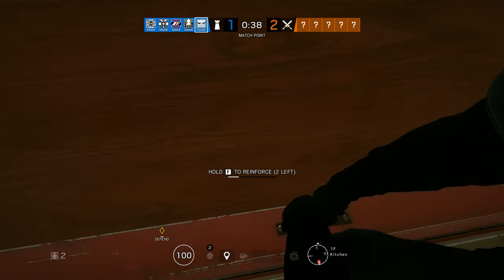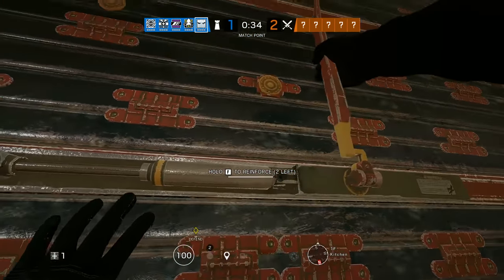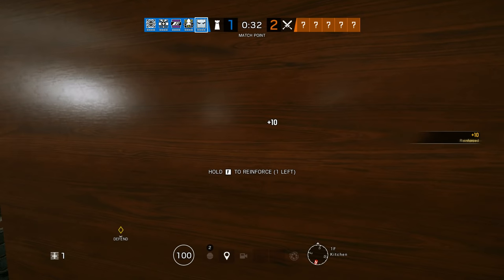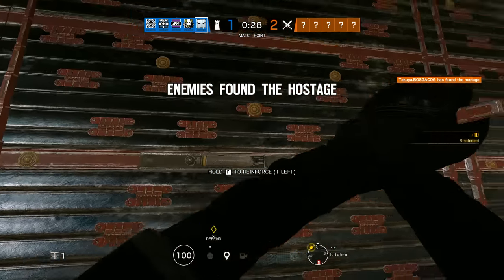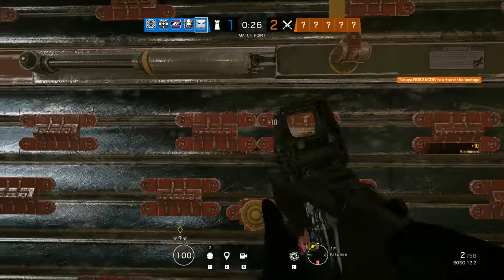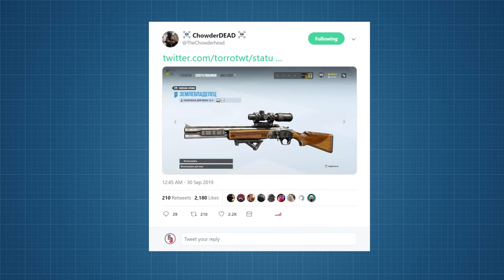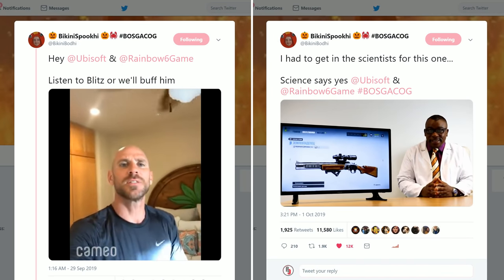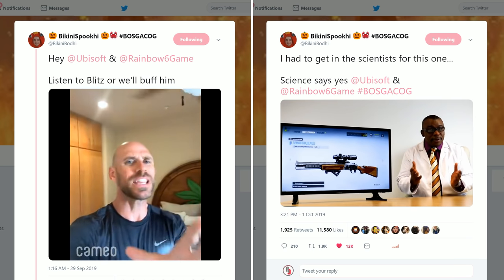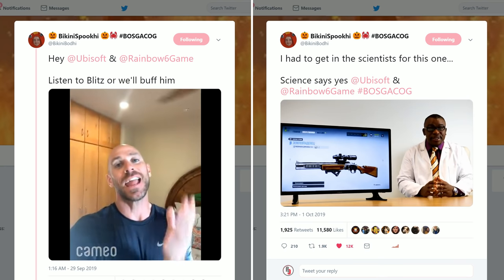What's up guys, Rogue9 here! There has been a lot of talk in the Rainbow Six community recently about allowing the BOSG .12.2 double-barrelled shotgun to attach a magnified scope such as the ACOG or the new scope introduced on Gridlock's M249. You may have seen concept art images floating around on Twitter, and there have even been video appeals from Blitz and random scientists imploring the developers to add this option into the game.